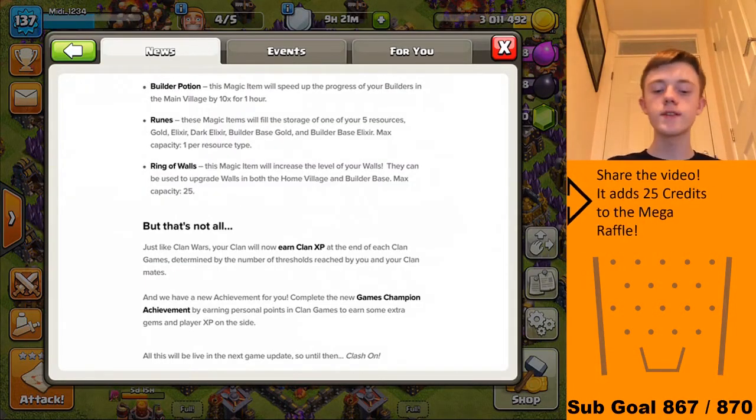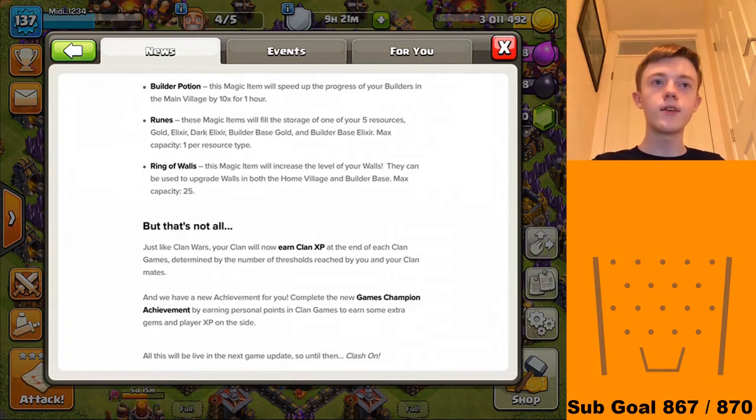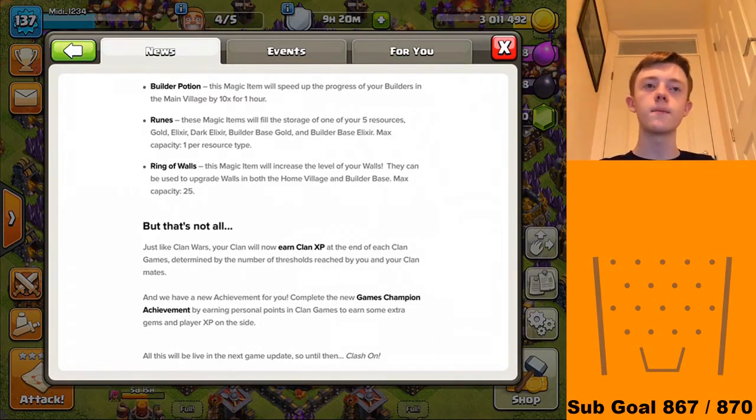Ring of Walls: this magic item will increase the level of your walls and can be used to upgrade walls in both the home village and the builder base, with a max capacity of 25. I think that means it upgrades 25 walls. It didn't say potions, so maybe it's a book — I'm not entirely sure.